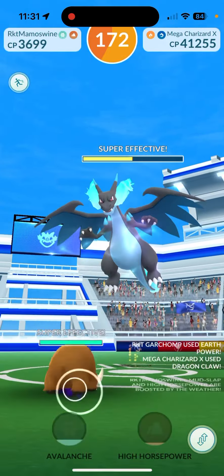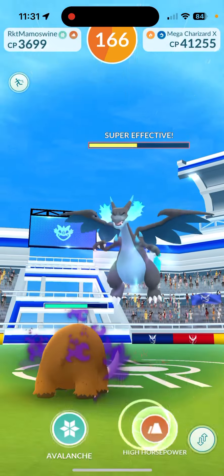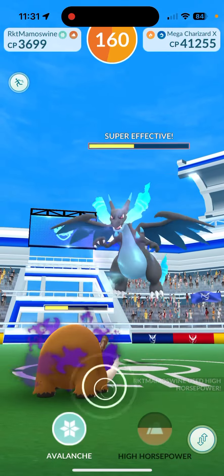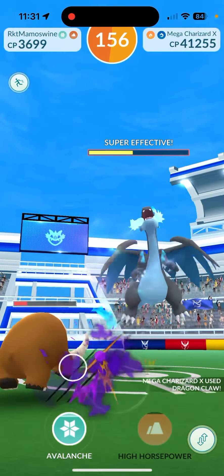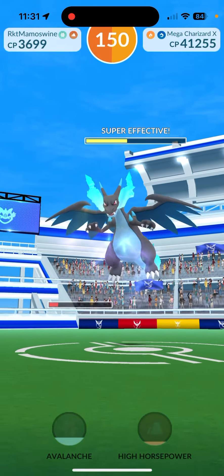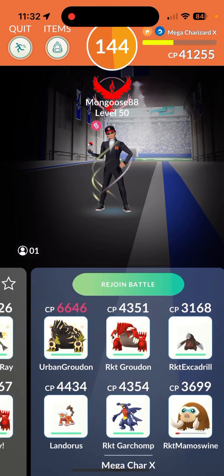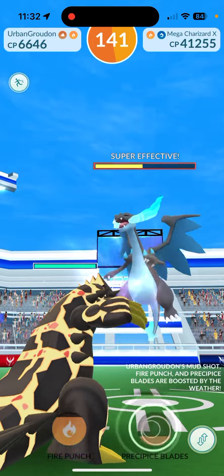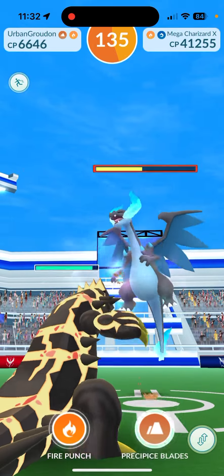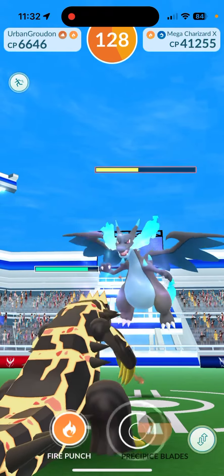We got it to yellow with a decent amount of time here, so we're gonna keep going. Use our Shadow Mamoswine right there, so we'll have to re-lobby in just a bit. But we are making really, really good time. Can I get this Precipice Blade out? Yes I can. So let's go ahead and re-lobby here — really good spot to re-lobby. I'm actually pretty happy with this, as long as this doesn't freeze up. We might have to re-lobby one more time. I'm gonna trust the team to kind of take it on. If I get to Shadow Garchomp I may have to re-lobby because I didn't heal up Mamoswine, just in the interest of time.